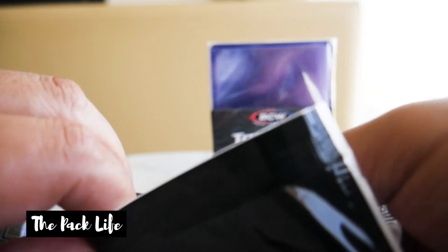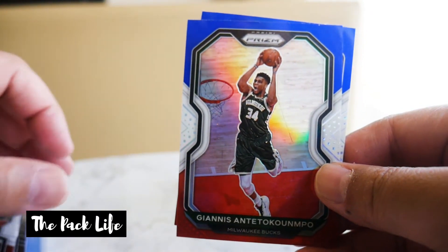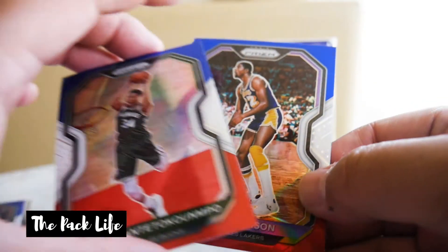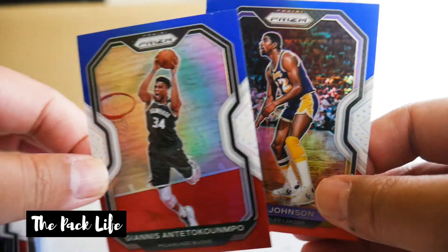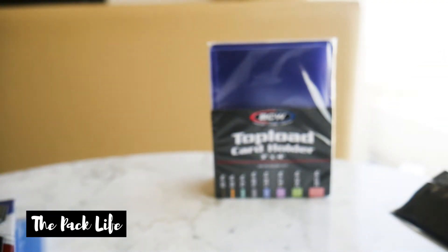Let's go ahead and get into our red, white, and blue. These aren't guaranteed rookies. Clint Capella. Nice — I'll take the Giannis, I'm happy with the Giannis. And then Magic Johnson. That's gonna do it for this break — I think the best hits are actually the Magic and the Giannis. I hope you guys are having a wonderful day and I will catch you on the next one. Peace.